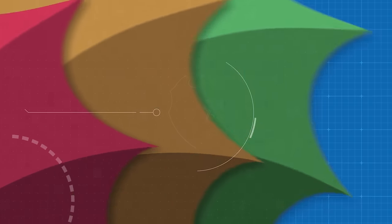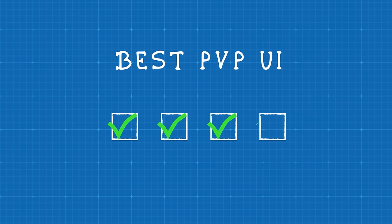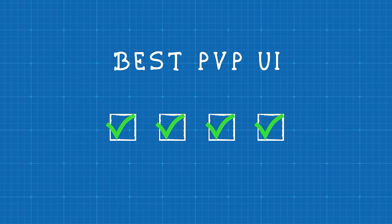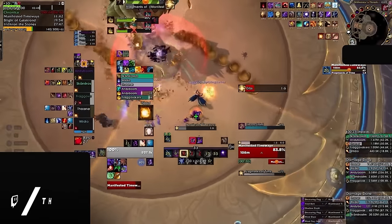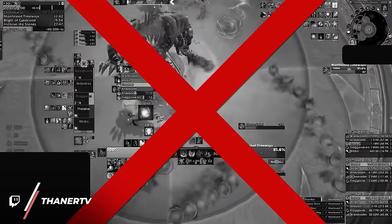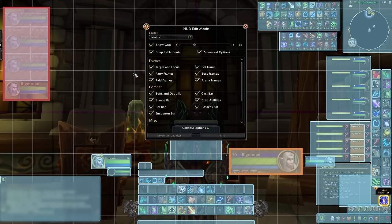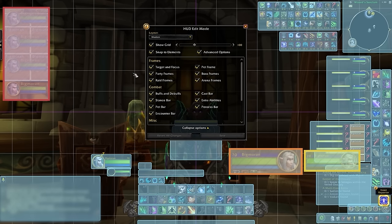If you don't want to use our add-on, let's show you how to get the best PvP UI one step at a time, starting with how you should configure your frames. While the modern layout is popular in PvE, it's not at all efficient in PvP. Notice how our party frames, player, target, and focus are spread all across the screen — this is definitely something you want to avoid.